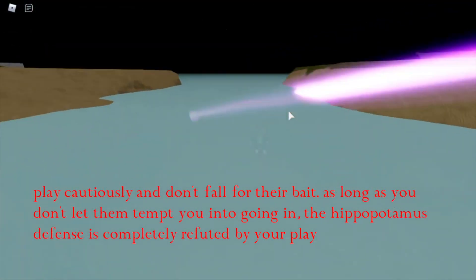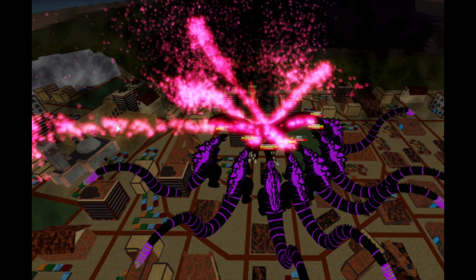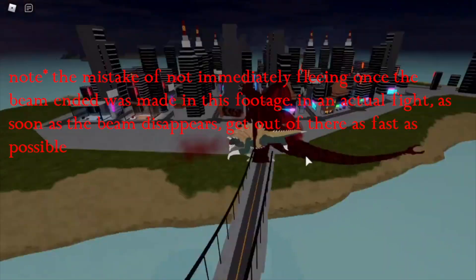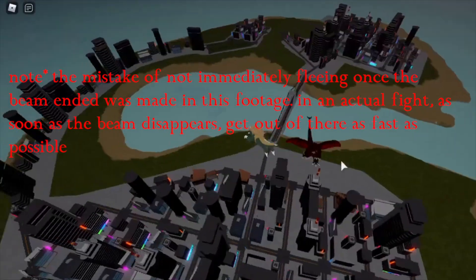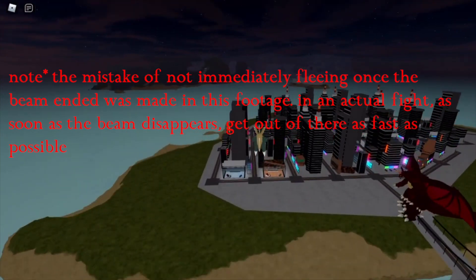If they return fire, you have two options. First, you can run to water, hide underwater, or hide behind buildings and just flee. The second option is for the aggressive player: when they beam you with the Auction Destroyer, just go crazy with your melees, get in close, and as soon as the beam ends, get out of there to prevent retaliation — get some free hits and dip. Then repeat your beam spam strategy. If they chase you, great. If they continue playing the Hippopotamus, just repeat what you're doing and you should counter them easily.